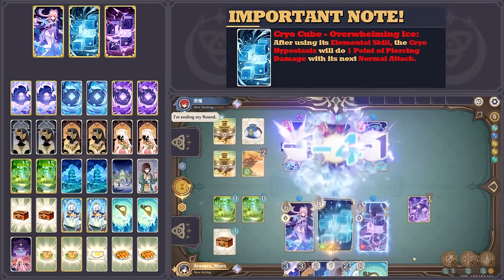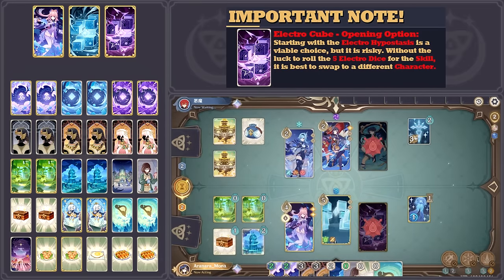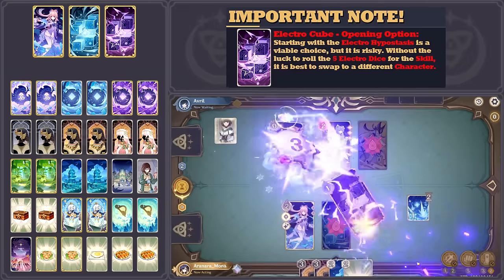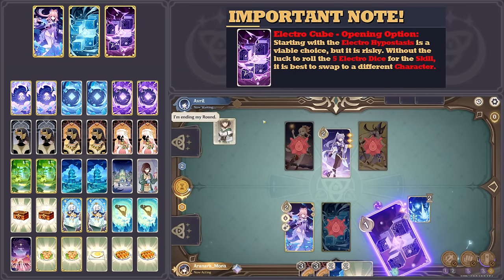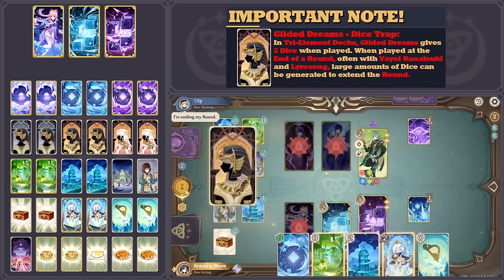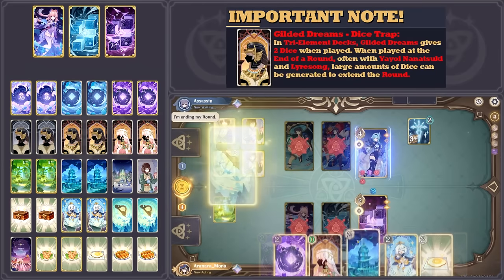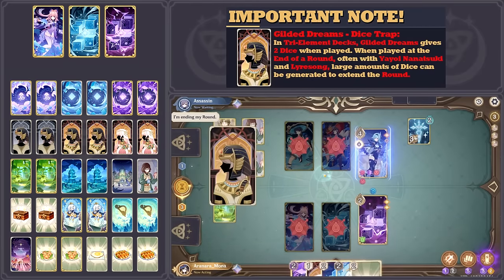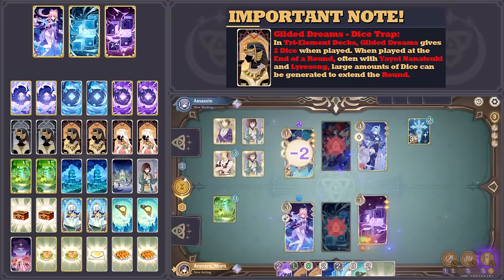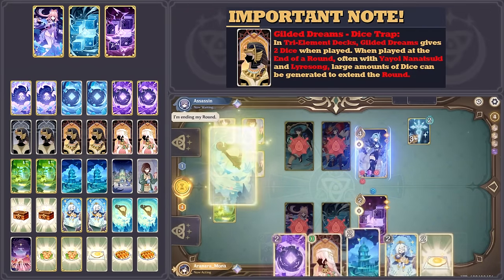Between the two cubes, the Cryo Cube is far better for early game pressure and stalling with its cheaper skill cost and piercing attacks. The Electro Cube is better late game and with the deck's action card combos for dealing large amounts of damage or closing out the game. The action card combo is the new standard Gilded Dreams Artifact Dice Trap combo, which when activated at the end of the round can let the Electro Cube sneak out its skill and deal massive damage after the opponent ends their round.